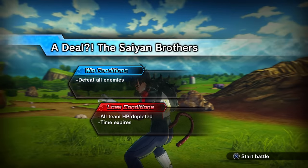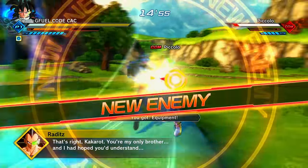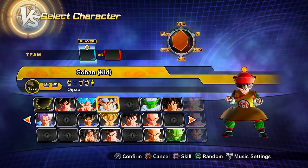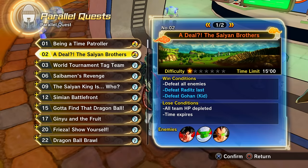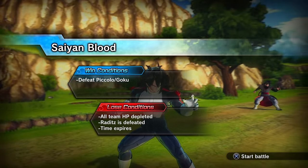Starting with parallel quest 2: clearing it gets you preset 2 of Goku, preset 5 of Kid Gohan, and preset 2 of Raditz. Note that preset 5 of Kid Gohan requires the ultimate finish — though it's very easy to get since this mission is simple, you may need to specifically aim for it. I got it on the first try.